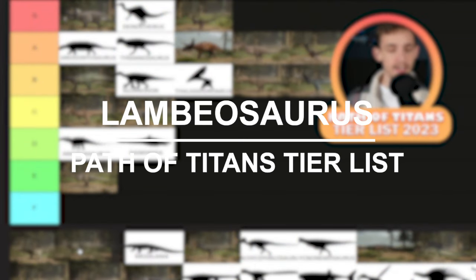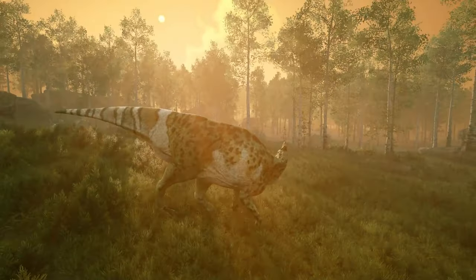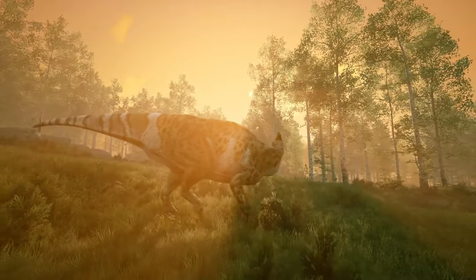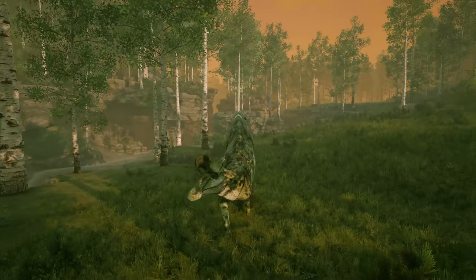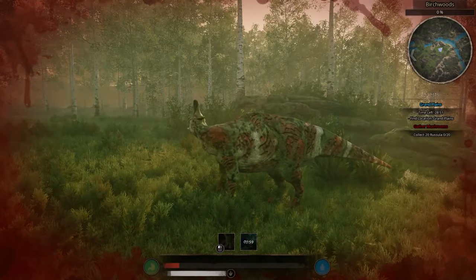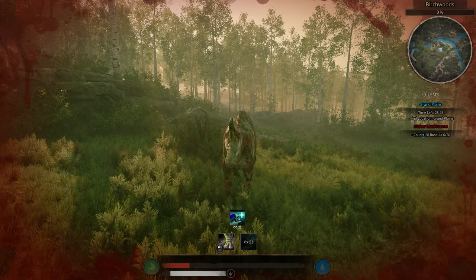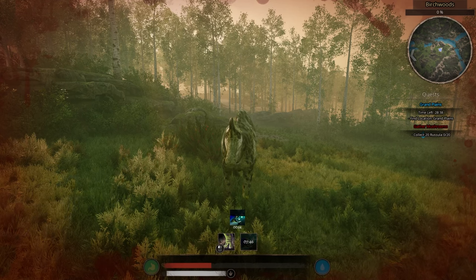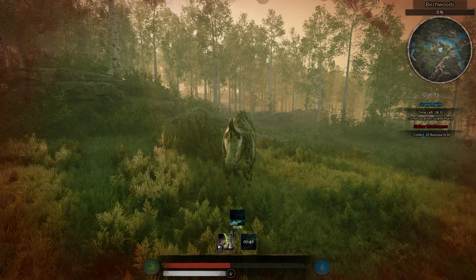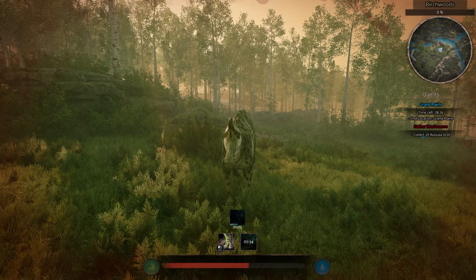Now let's go with Lambiosaurus — our resident healer. It goes straight into S tier. This is a really solid assist and support dinosaur. I know Metriacanthosaurus has recently gone into that support role as well, but Lambio as the OG herbivore version is really solid. It's always been a reliable creature to play. It's actually fairly tanky for a mid-tier herbivore, and with the ability to heal itself and its group members, Lambio is a perfect slot for anybody who wants to play that supporting role. It can also take a fair bit of punishment and is quite mobile too.